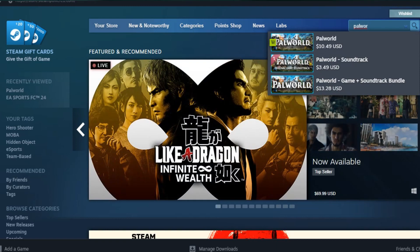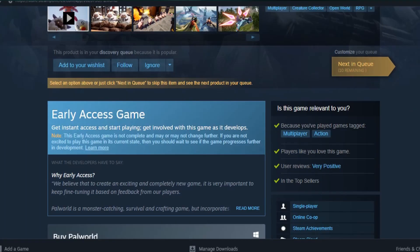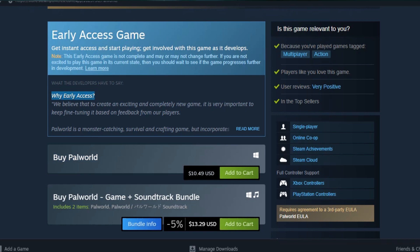Palworld alone is $10.49 USD, so just click on that one. Now scroll down and you can see 'Buy Palworld,' which is early access. They have shared their early access game — get instant access and start playing.